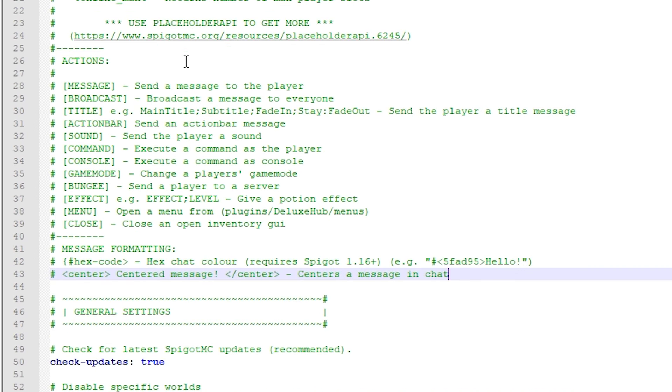First we have some default information we don't really need to care too much about. The only things that matter a little bit are the actions: message, broadcast, title, action bar, sound, command, console, game mode, bungee, effect, menu, and close. You'll see what exactly these things are and what they're good for in a second.